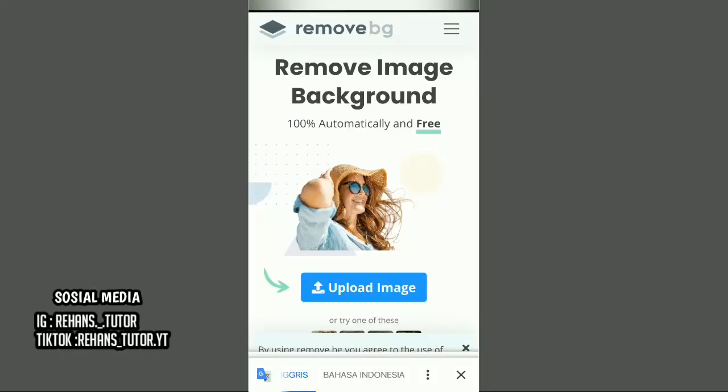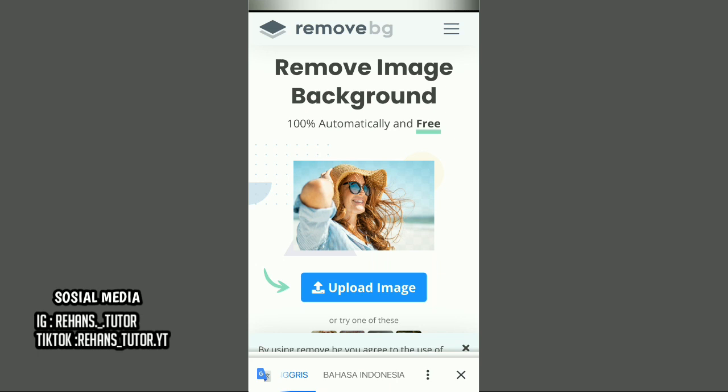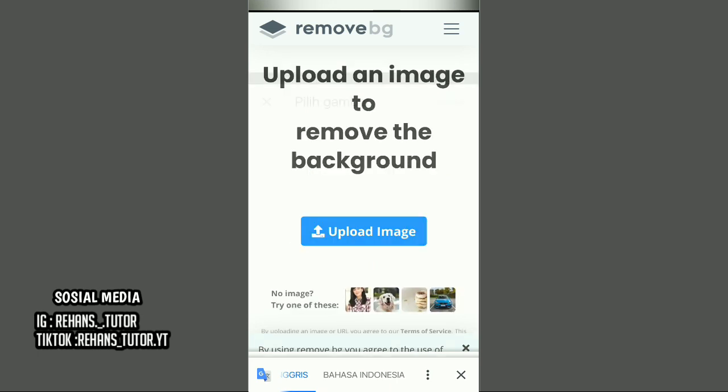Okay guys, yang pertama kalian siapkan dulu sekeresotan foto profile kalian dan tim kalian. Setelah itu kalian pergi ke Google dan cari yang namanya remove bg. Kemudian upload image dan masukin semua foto profilnya.